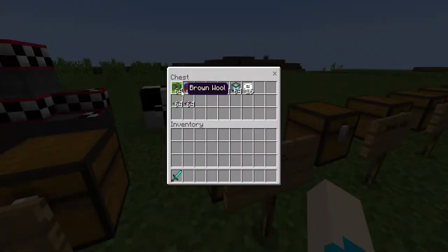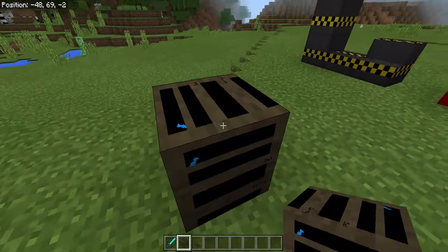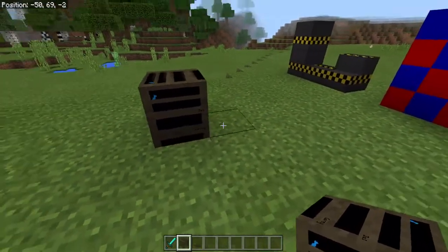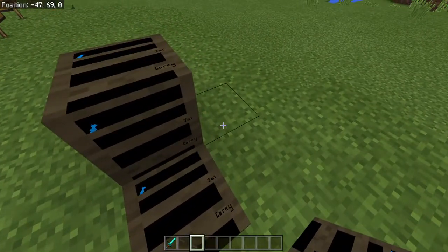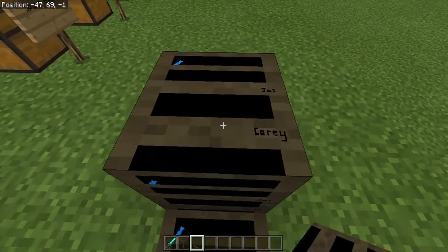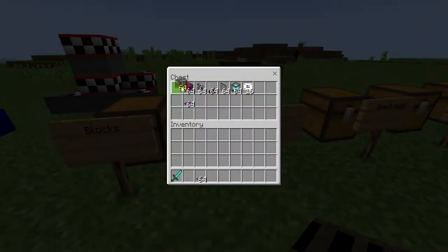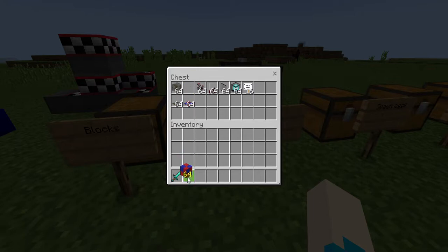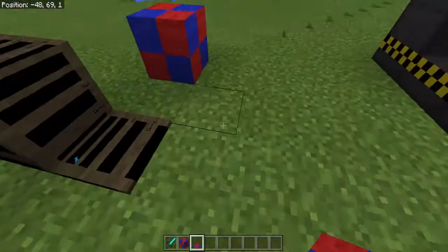Now here are the blocks that are more for decoration. The brown wool changes — it looks like a monitor. The carpet also changes, so it looks like jazz carpet. I'm pretty sure that might be a drawer. And then the red wool changes as well — it's similar to the stone one, but more fluffy.